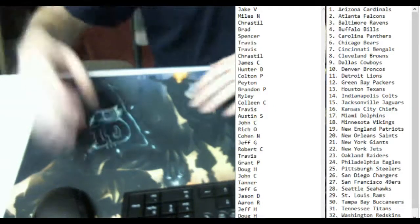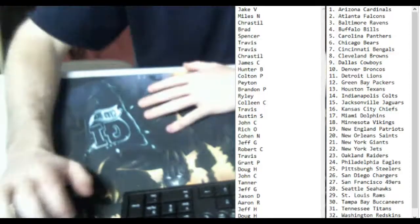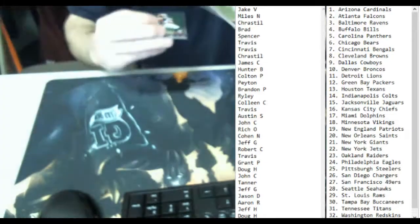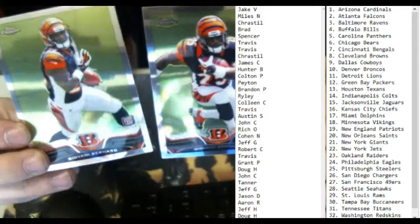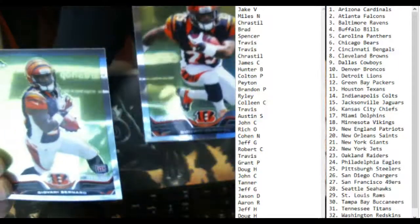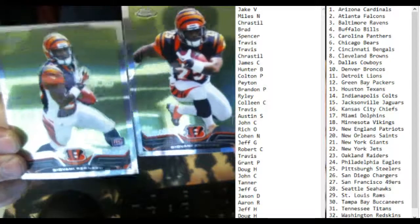Last box for the night. Whoever has the Bengals — got a short print of Giovanni Bernard. One of those is going to be the short print. Travis got the Bengals. Got a short print Giovanni Bernard. Nobody knows which one of these is the short print. But as you can see, they are not the same, but they came out of the same product, so one of them is a short print.